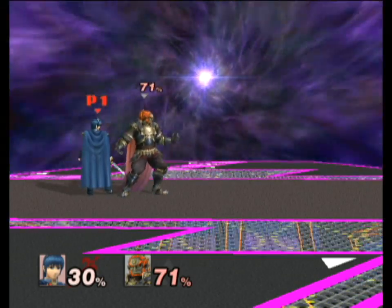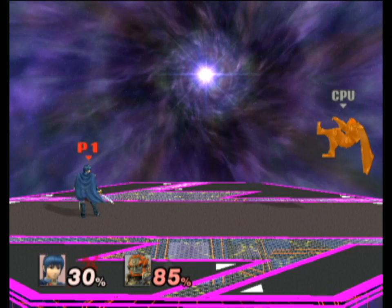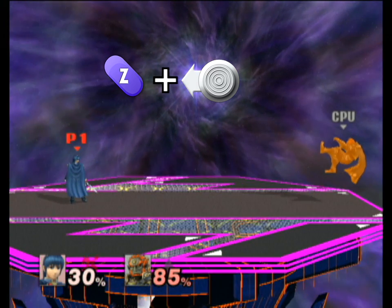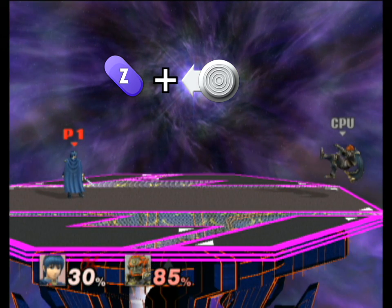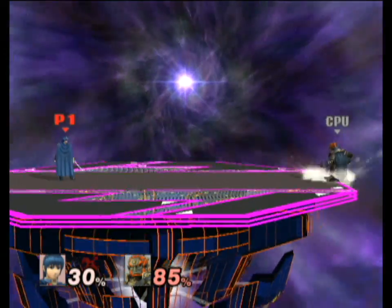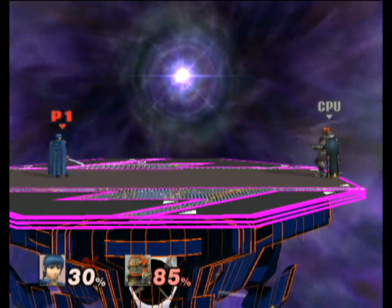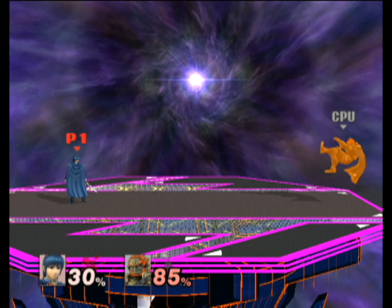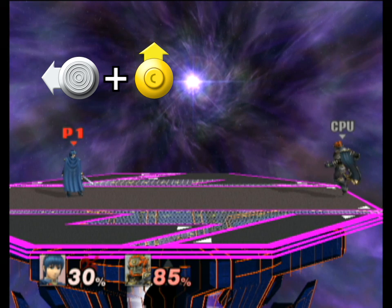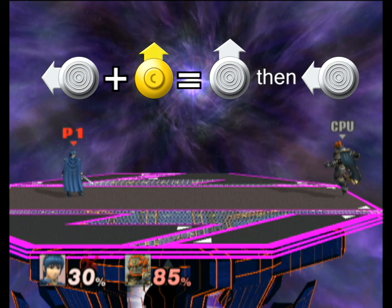To optimal tumble cancel, there are three steps. 1. Hold Z while in hitstun. 2. Hold the control stick in one of the four primary directions. 3. When tumble begins, C-stick in a direction perpendicular to the control stick's direction. The reason this works in PM is that holding Z keeps an attack input down, which causes the C-stick to input a smash direction but not an attack. If the control stick is to the left and you C-stick up, the game interprets that as a smash input up and then a smash input to the left, which causes the tumble cancel.